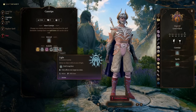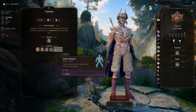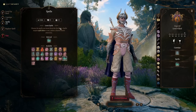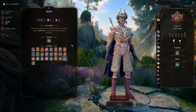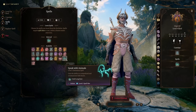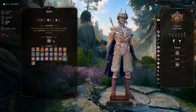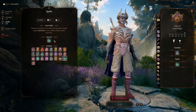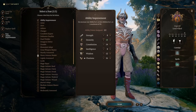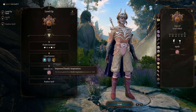At Bard level four we get another cantrip — I chose Light since it's useful for teammates without darkvision all throughout the game. For the spell slot I picked Speak with Animals, another ritual spell, since the level two spell options weren't much better than what we're already concentrating on. The feat at Bard level four is another Dex ASI — bumping to 18, or 20 if you used the hag hair.